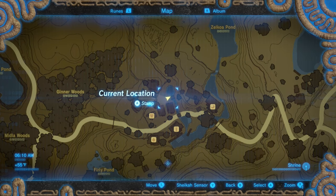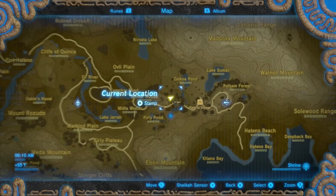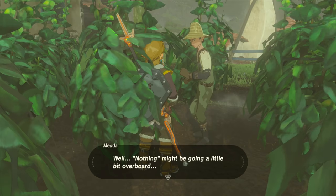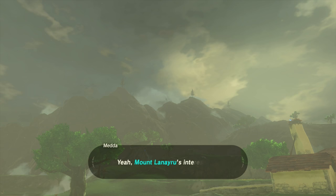Hey, how's it going guys? I have here another Shrine Quest guide for you. Now this one is located right here on the map, as you can see right now. I'm going to give you a zoomed in version so you can see exactly where it is. Now once you're here, what you're going to have to do is talk to this guy that's here on the screen right now. Once you finish talking to him, the Shrine Quest will start for you, and then we're going to have to go to a specific location in order to complete the quest.